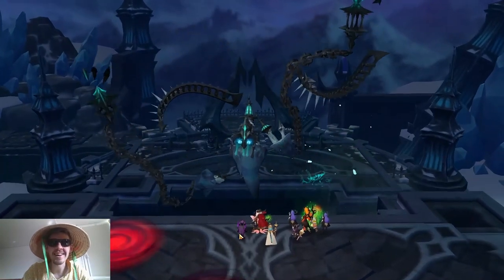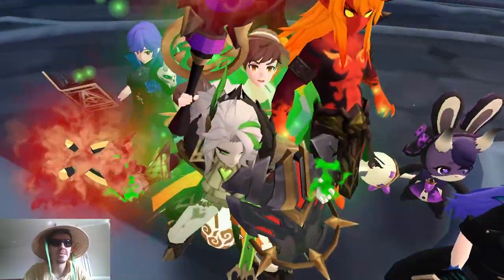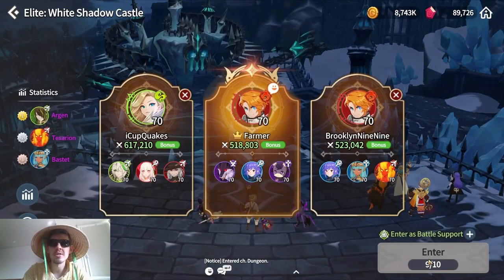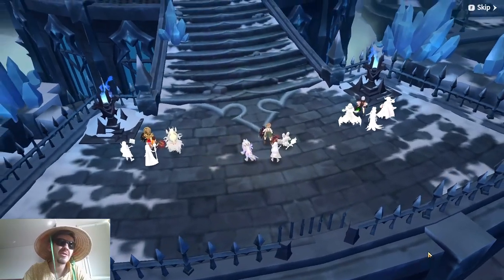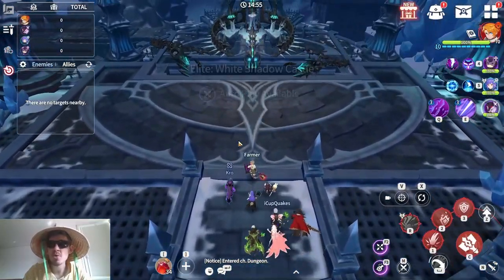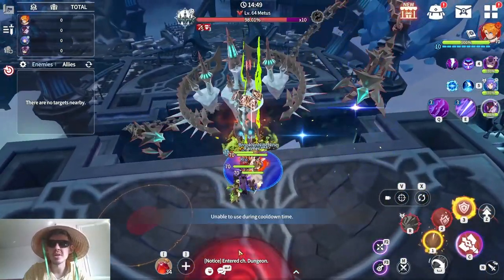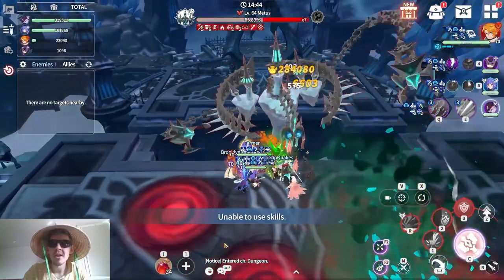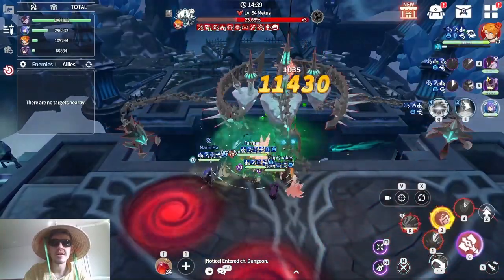Keep in mind Narin Ha is more upgraded than him — she has awakening level 15 while Crow is only level 14. Narin Ha also has a level 5 book and Crow only has level one or two. Crow is a nat 4 so his base stats will be lower, but I believe his multiplier is a bit higher. Seeing hits of 284k and 364k without many debuffs.